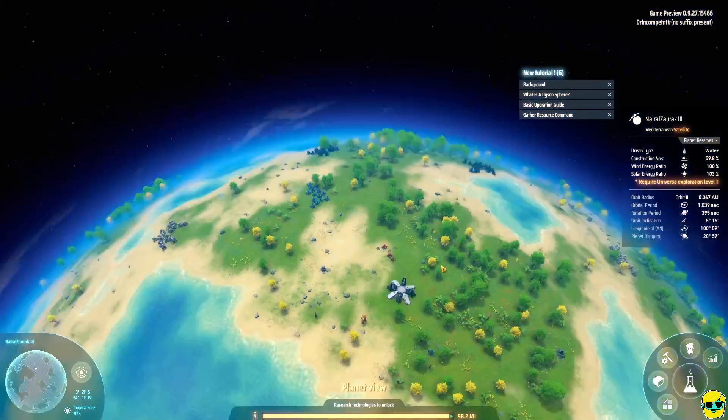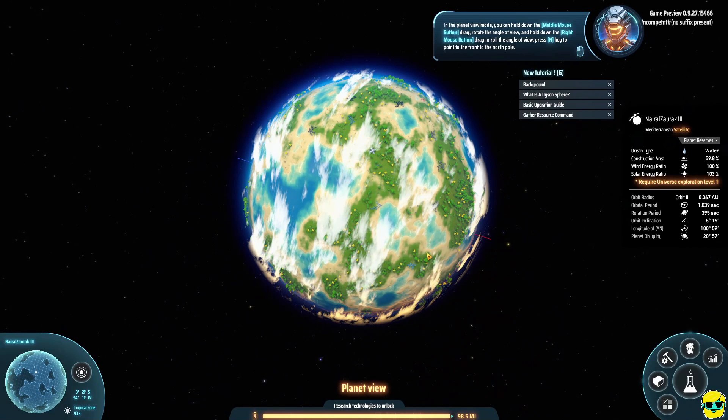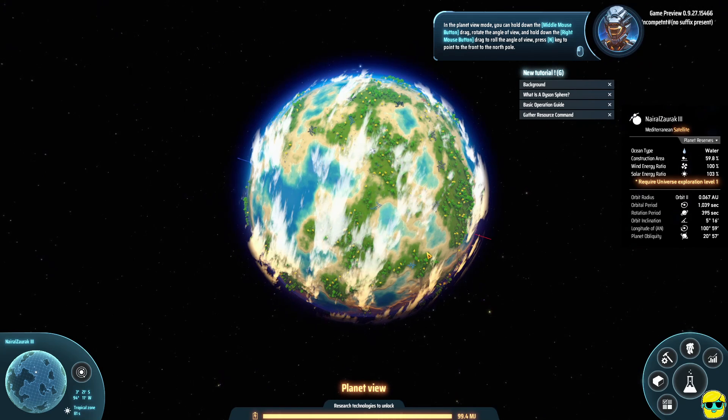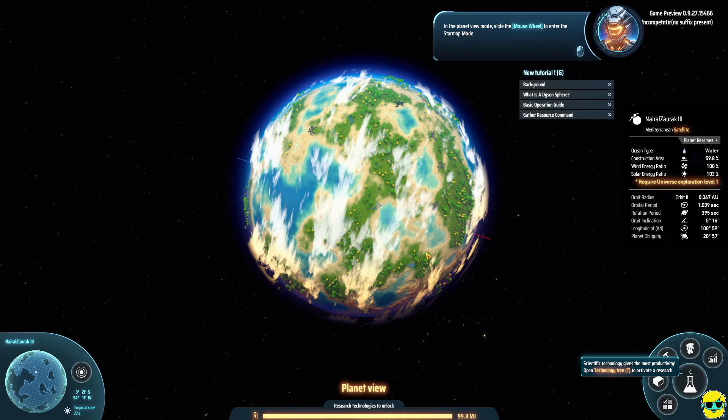If I push M, I go to the map mode. You can hold down the middle mouse button to drag and rotate the angle of view, hold right mouse button to roll the angle of view, and press N to point to the north pole. You can slide the mouse wheel to enter the star map mode. I'm zooming out to see the galactic view, and even further to see a nebula or galaxy view — many solar systems in this massive galaxy.